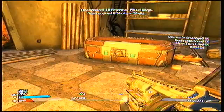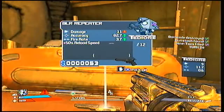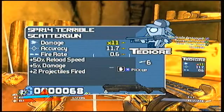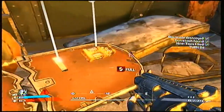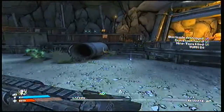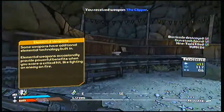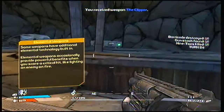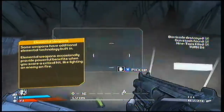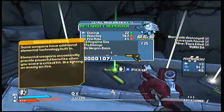Gun chest — shitty. Same exact gun. Same exact gun, that's awesome. Did I pick up his gun? No, I didn't. First elemental gun, but I don't want it. Everything else is shitty.